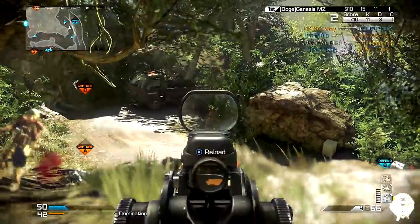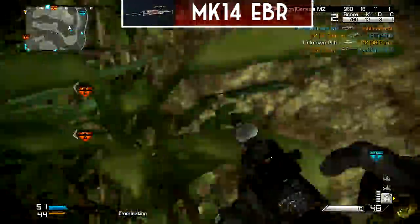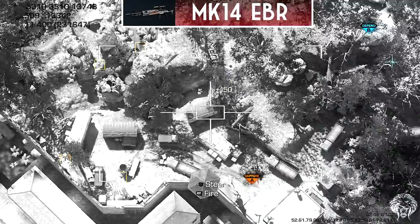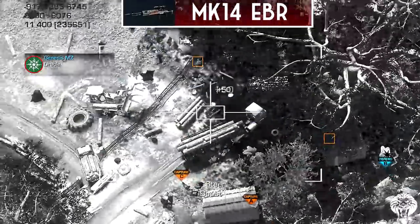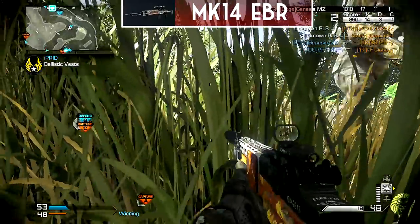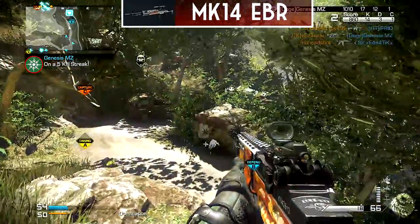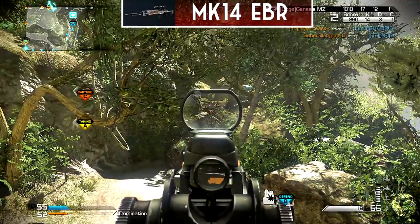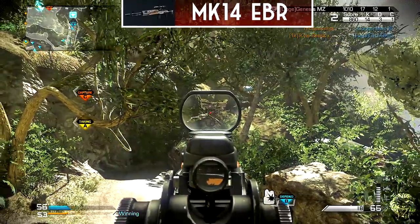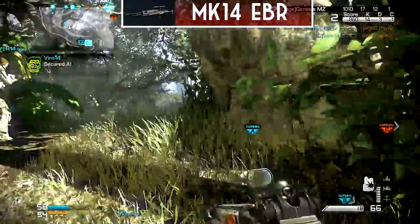To get right into it, my primary of choice is a marksman rifle — this is the MK14 with a suppressor and a red dot sight. I really do love this weapon. Even with the suppressor, at medium range it's a one-shot to the head and sometimes two to three to the body. It's one of the fastest-killing weapons that isn't a sniper rifle or a shotgun, with amazing damage and amazing range. The MK14 is definitely one of my favorite weapons in the game.